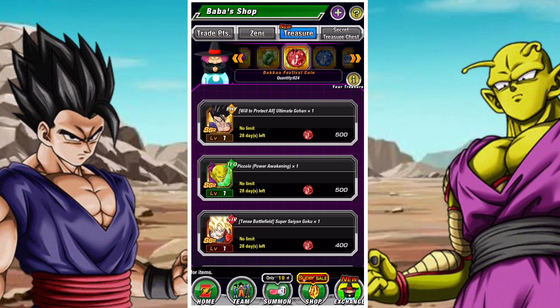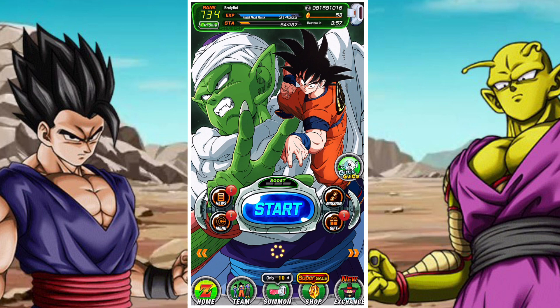That should cover everything you need to know. It shouldn't surprise you that you should pick up either of these two units - they're both exceptional. Gohan has a fantastic leader skill and Piccolo is probably one of the best defensive units in the game. Make your choices wisely, guys. Remember that coins take a while to build up, so always spend them wisely and get units you don't have rather than duplicates - unless you have everything, then go for dupes.